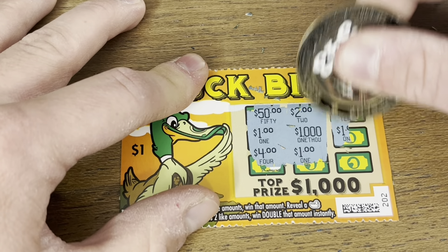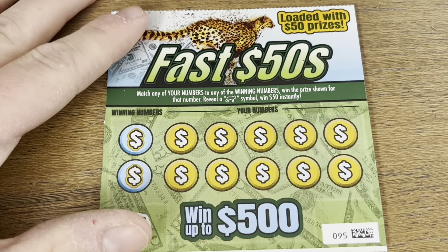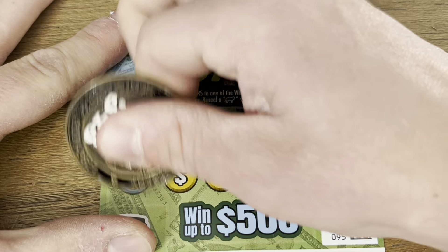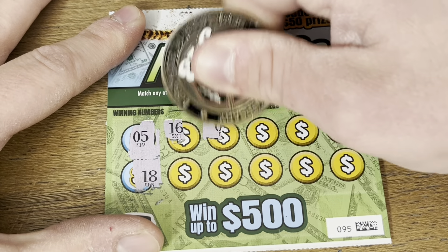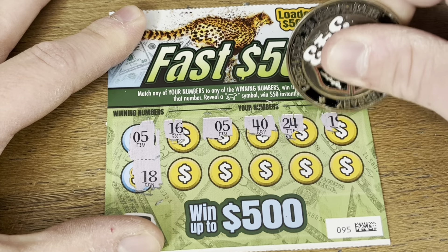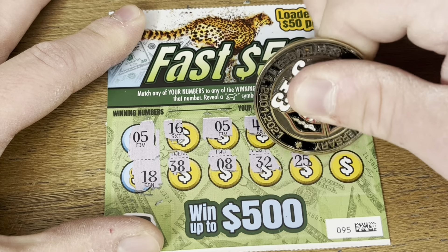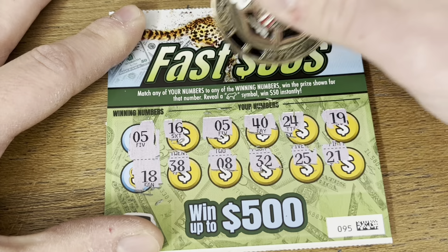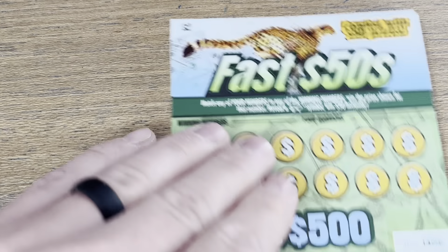Up first we got Duck Bills, a $1 ticket. Looking for three of a kind or two plus the duck for the multiplier. All right, got the multiplier — let's see if we can match it down. Looks like we missed it, nothing on the first one. Second ticket: five, ten, and two — got our second two, and two. Nothing. Oh for two to start out.